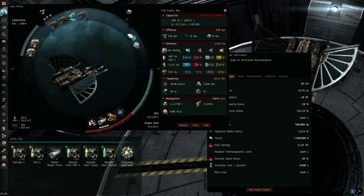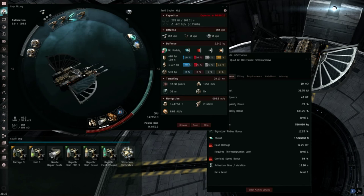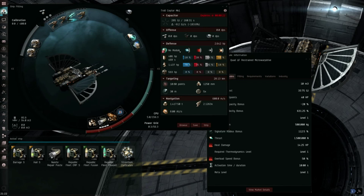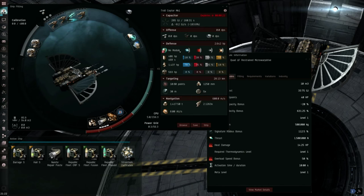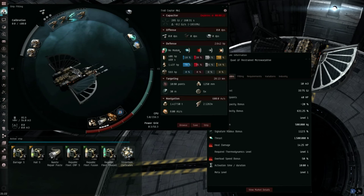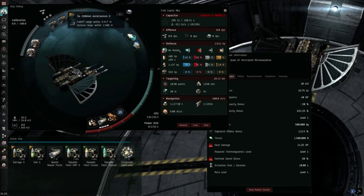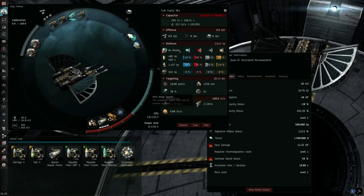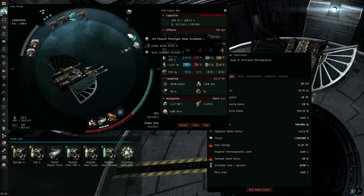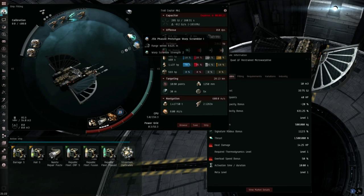Unlike the Taranis if you're using the utility high, the claw actually has quite a lot of grid left over. CPU is generally the limiting factor, and the Entosis Link uses 10 grid and 1 CPU. The Raptor and the Crusader do not have utility highs, and a lot of the other interceptors are generally not so competitive in 1v1 PvP. I think the claw is still very competitive without a neut or NOS in the utility high. For the scram, it's just a J5B scrambler. There's quite a bit of CPU left, so if you want to upgrade to a faction scrambler you're more than welcome to.